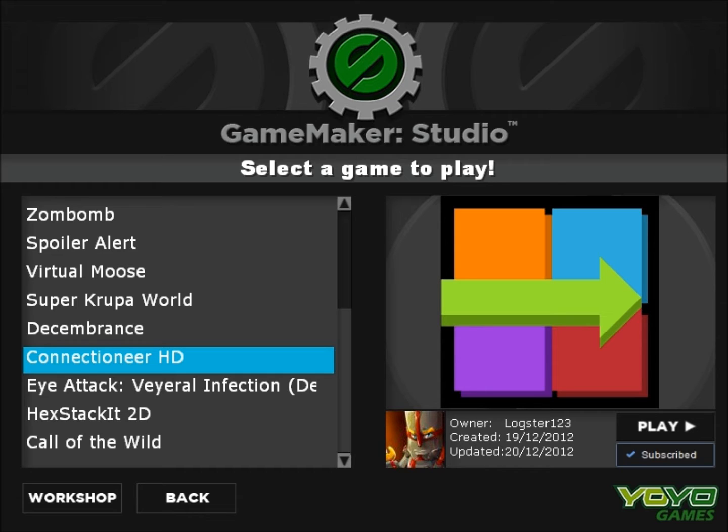It's called Connectioneer. This is the HD version, and this one's for Windows. It's by Logster123. He's got an Android version on the Google Play Store, which I purchased — it's only a dollar. I suggest buying it, it's really fun and passes the time. There's a free version but it's got ads, and for a dollar I will definitely pay to not have ads.